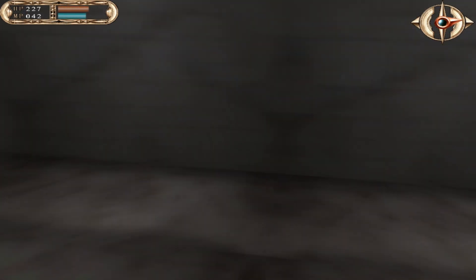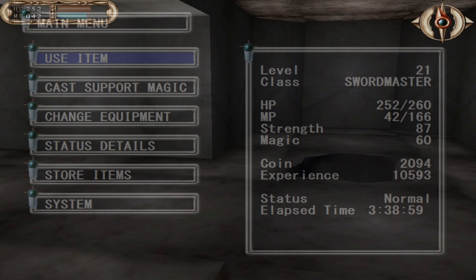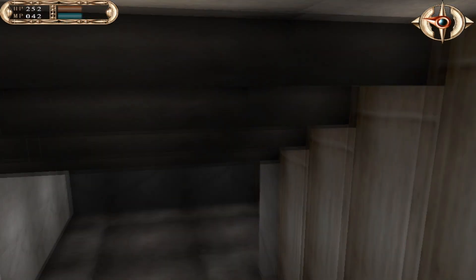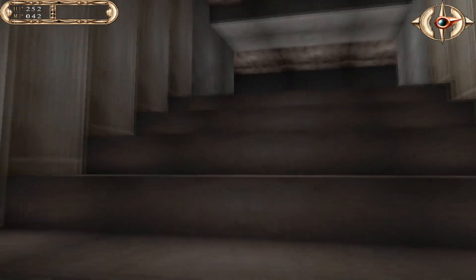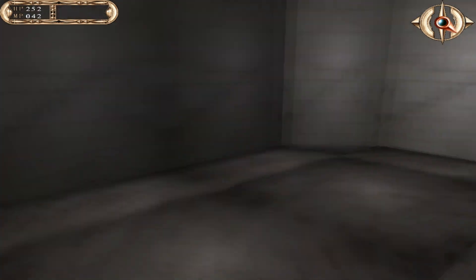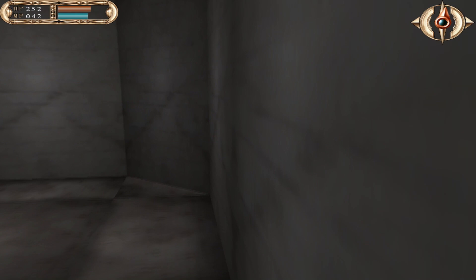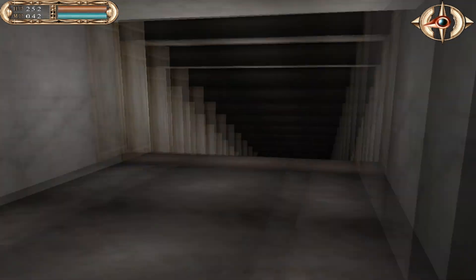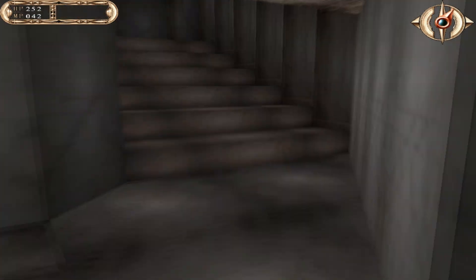Pick up the damn herb. There we go. So we're almost out of herb, but we're gonna get a lot more in a few minutes. We're gonna switch over to - not antidote, but the big boy thing. I don't know what they're called. I swear to God there's an illusory wall in this area, but it doesn't matter - there's nothing in here that I actually need.